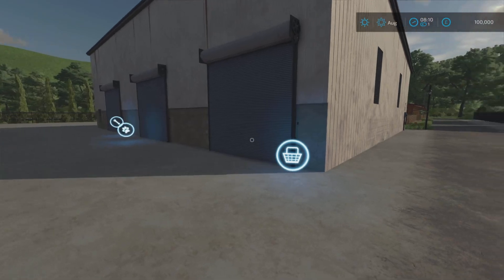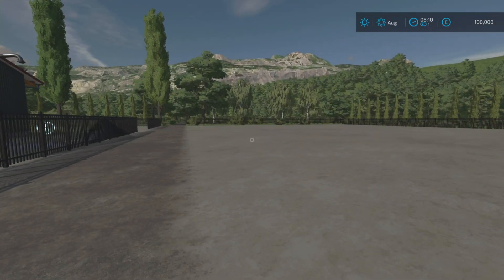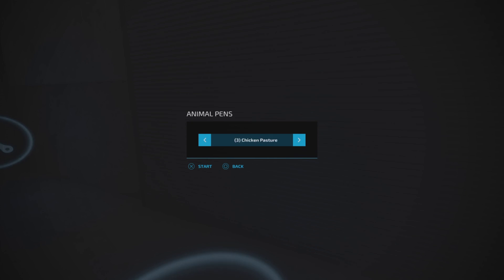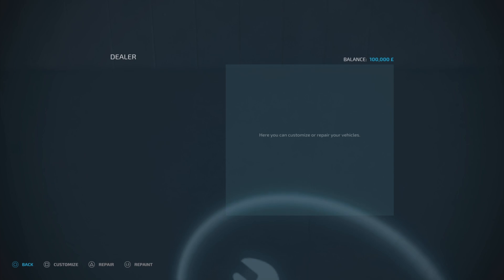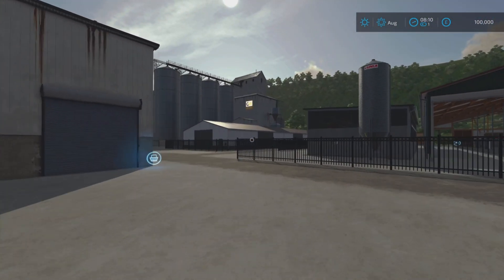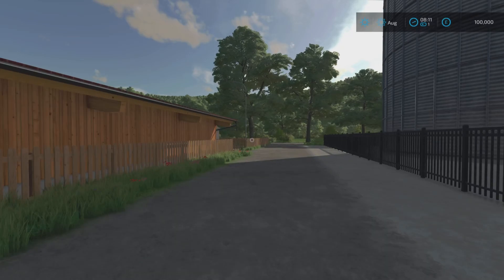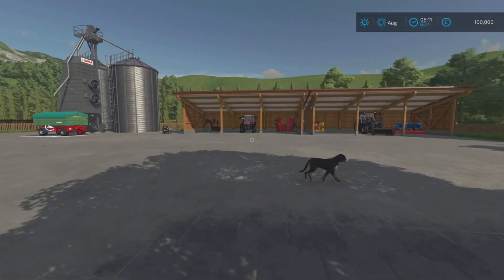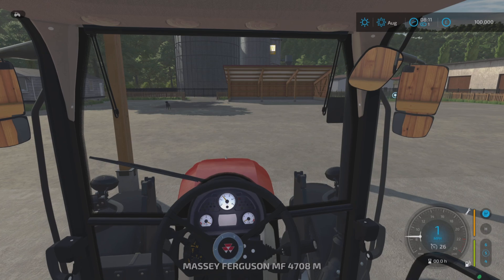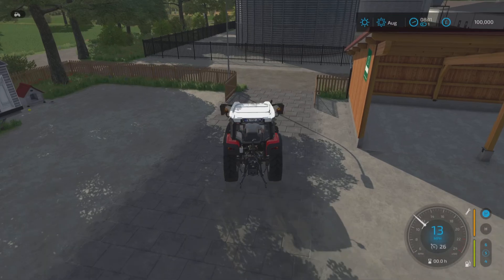Going into this area we've got our shop just here — a huge open area, very flat, so you can definitely add more things. Then we've got our animal dealer. We've got three pens and pastures, and next door a vehicle workshop where you can customize and repair. That is all that's on this map in terms of animal pens, silos, sale points. We'll quickly jump in the little Massey. There are a few overhanging trees — I'm guessing that's what they mean about the lumberjack mod, but we don't have that mod on console.